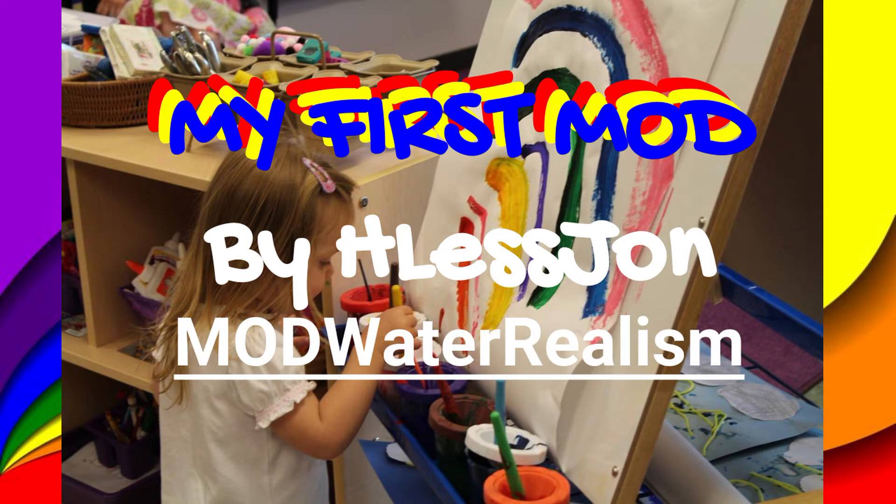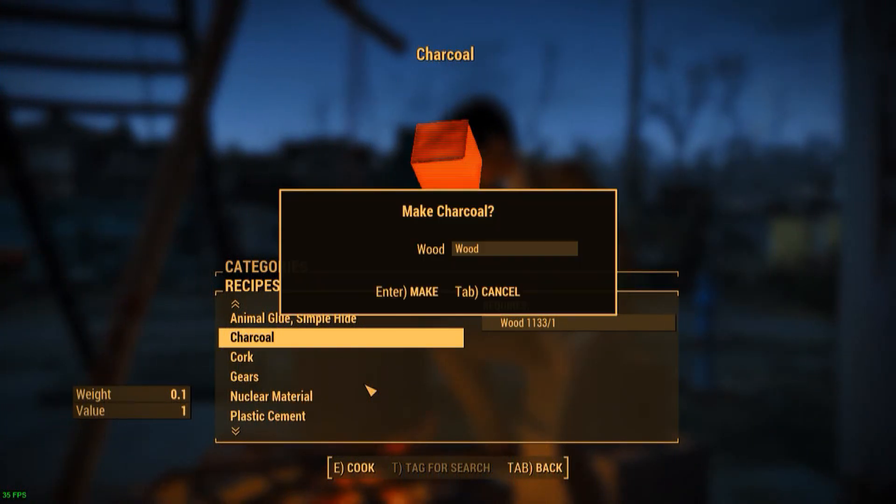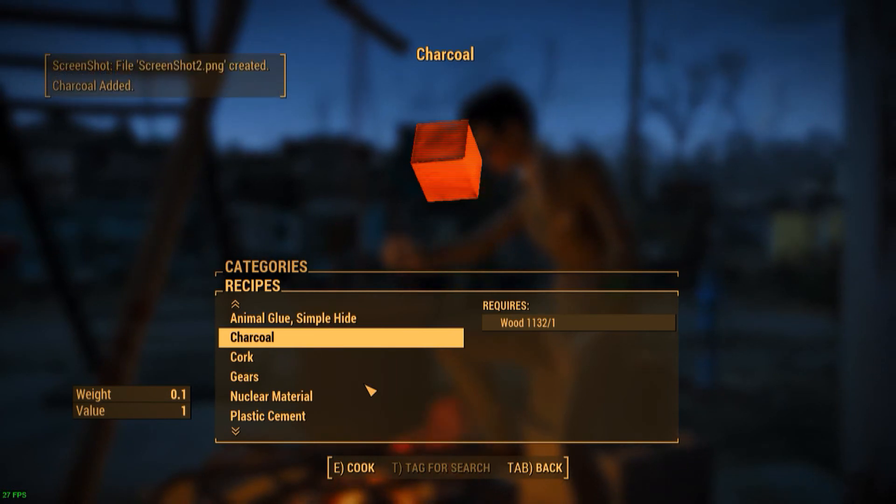I've uploaded it and it's actually on NexusMods.com. I learned how to do it today. It's a simple mod. You take one wood to produce charcoal, then take that charcoal, five dirty waters, one cloth, and four bottles, and you use that to create purified water. Simple, easy, squeezy. This is Hless John. Thought I might share that with you. And I'll see you around.